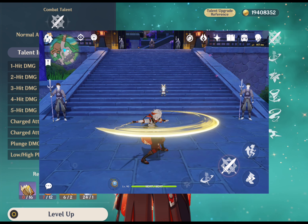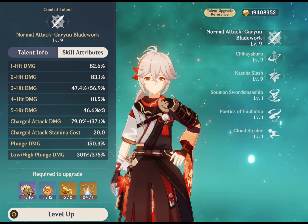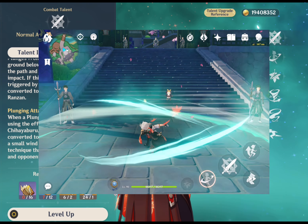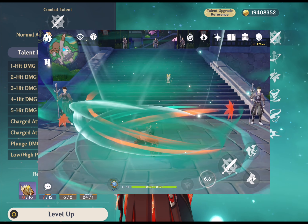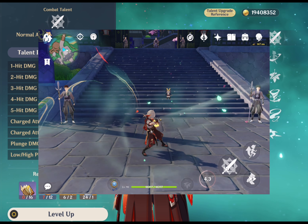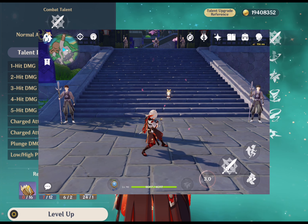His normal attack performs up to 5 sword strikes, and his charged attack consumes stamina to unleash 2 strong sword attacks. His plunging attack has Kazuha diving down from midair to deal damage in a small area. If under his elemental skill's effect, this damage will be Anemo damage and creates a small vacuum.